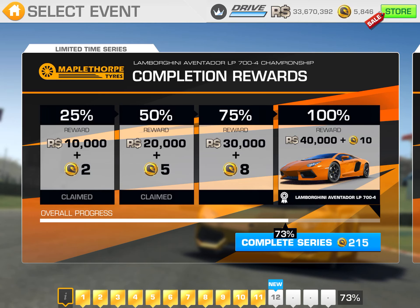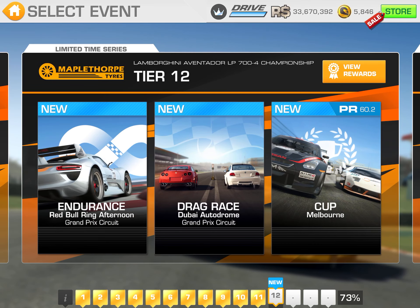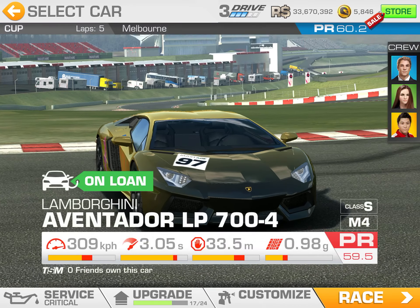Alright, Tier 12 — we're 73% complete here, so we only need one single gold trophy to claim that 75% completion reward. With my current PR, I cannot do the cup race at Melbourne because that's way above my PR.